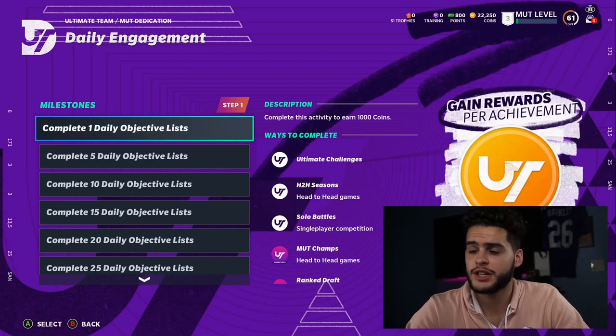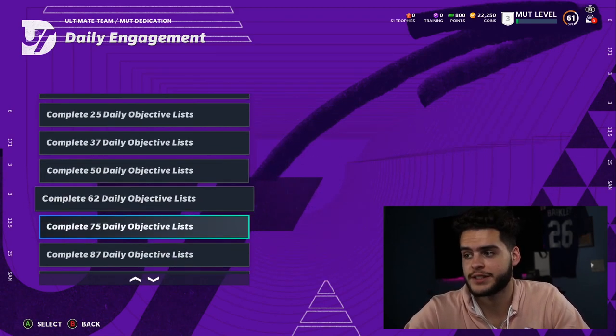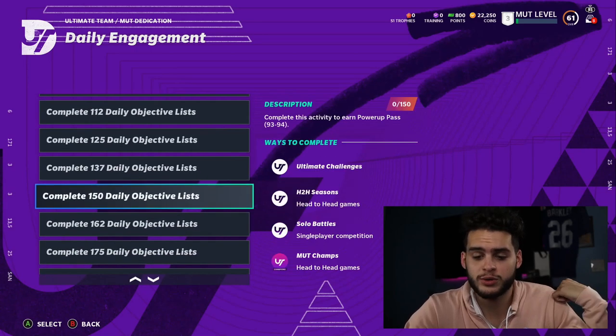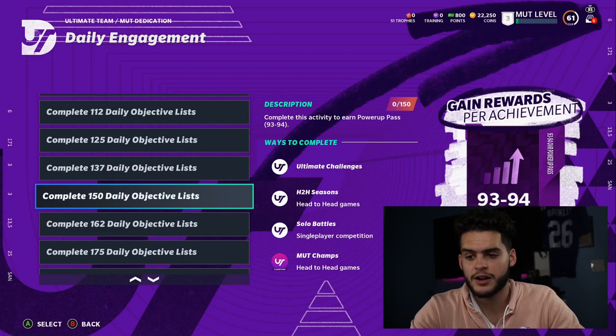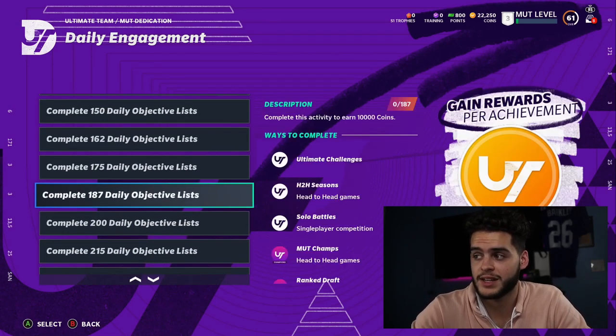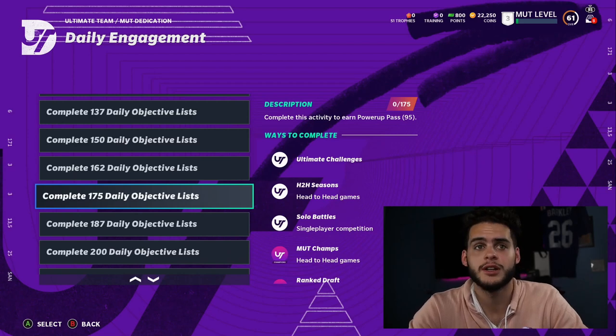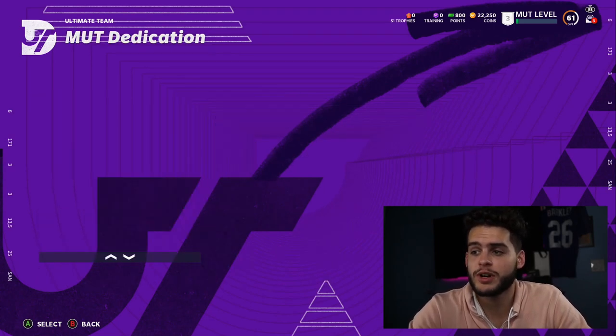Make sure you're doing daily engagements every day because as you get later in the year it really adds up — you get Power Passes for doing these dailies. Even if you're not going to play that day, just log on and do your thing, because later in the year you get like 97 overall and 96 overall Power Passes, which are super useful and efficient for saving coins.